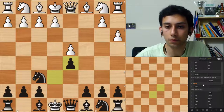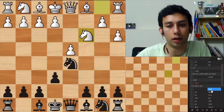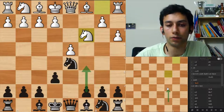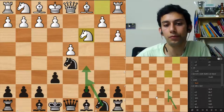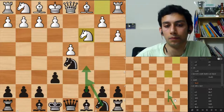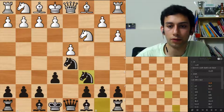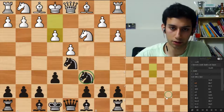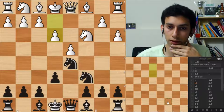Knight d5, knight c3 — everything is normal. Actually he didn't play e4. And now I would like the move c5, just like I mentioned in the previous game, followed by knight c6 to put pressure on the center. Knight c6 is a little bit passive after he protects, like he did, and now this knight finds it difficult to be active, and this pawn cannot move.